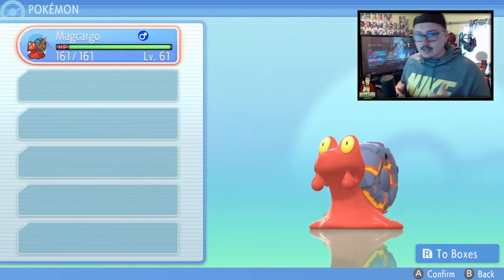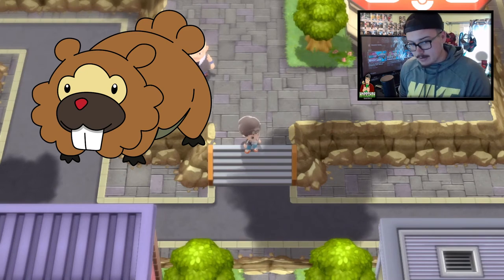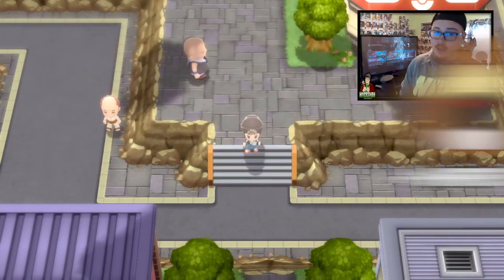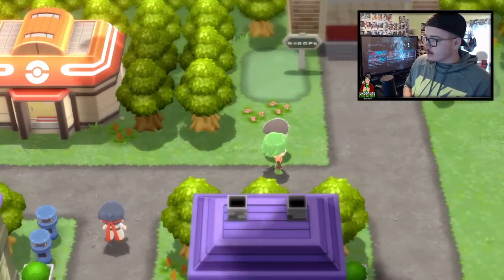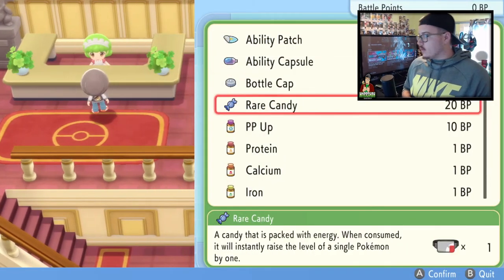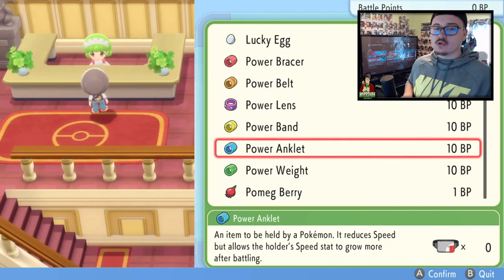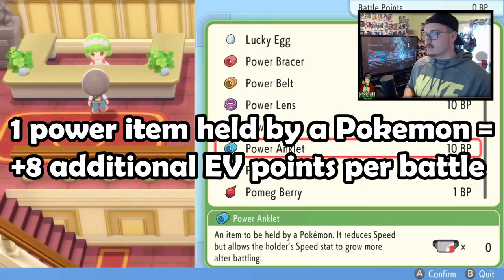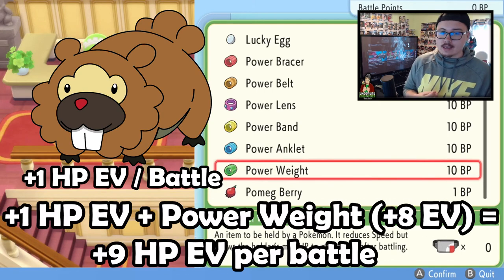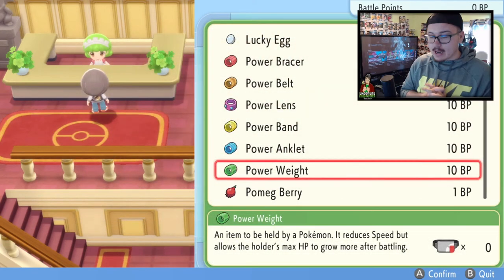There are a couple things you can include to increase the EVs you get from battling. For example, a Bidoof only gives one HP EV per battle — meaning you'd technically need to battle 252 Bidoofs for 252 HP EVs. However, you can speed this up. Head back to the Battle Tower and go to the reward center. Talk to the lady there and scroll down to find the power items — these bracers, belts, and anklets increase EV gains by eight every battle. So using the Power Weight against Bidoof raises your HP EV gain from one to nine per battle.